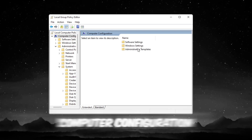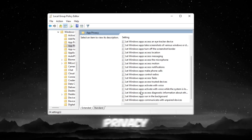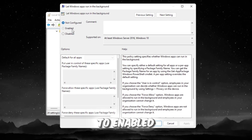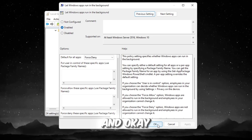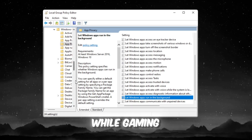Go back to Computer Configuration, expand Administrative Templates, then Windows Components, and open App Privacy. Double-click Let Windows Apps Run in the Background, set it to Enabled, and choose Force Deny from the drop-down menu. Click Apply and OK. This stops background apps from using your CPU, RAM, or internet bandwidth while gaming.